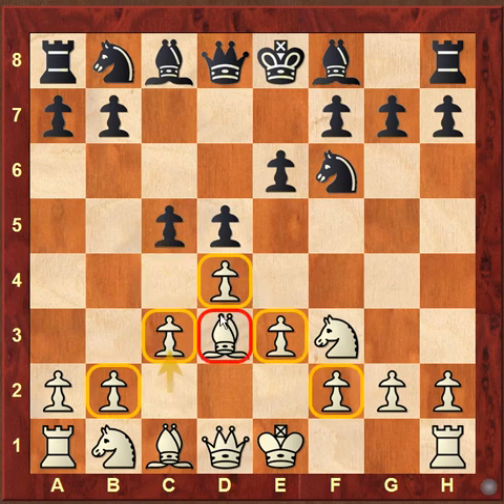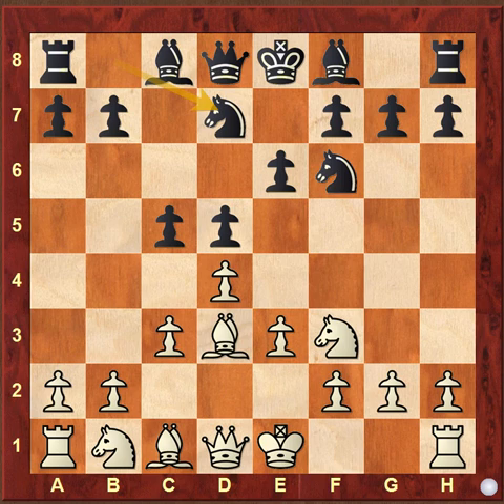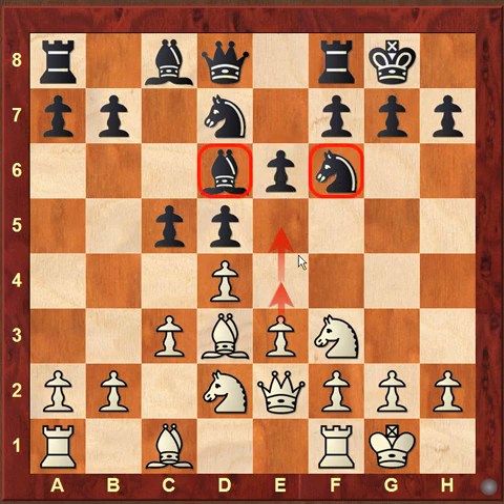If black goes for c4, white will simply play bishop c2 and he is still continuing his attack on the h7 square. Now let us see how the game went on. Black played knight bd7. After this move, white went knight bd2, bishop d6, castling, castling, and here white goes for queen e2. White's idea is to expand in the center with e4 and e5, and black has to be careful as there may be a double attack on the e5 square.